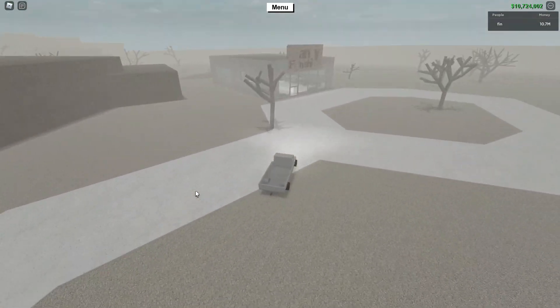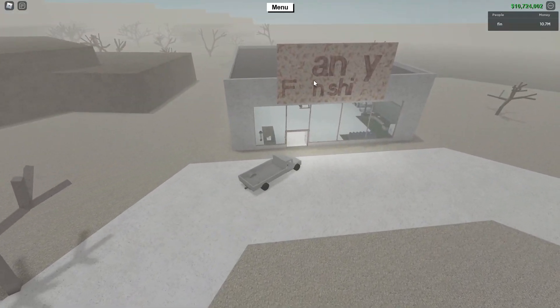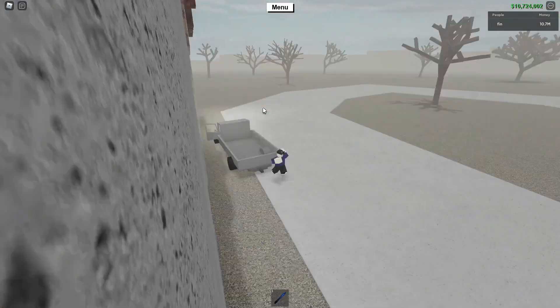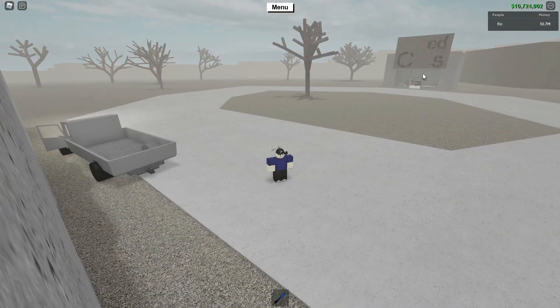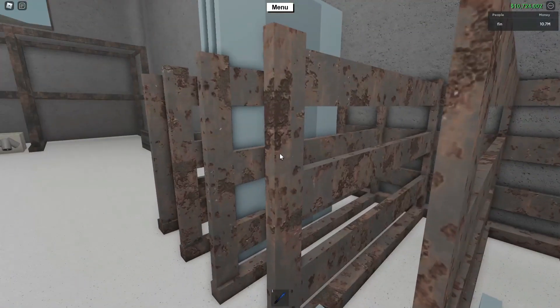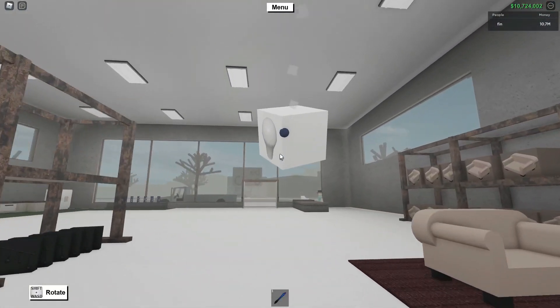Alright, here we are at Fancy Furnishings. If you see the rust on the store sign, that means the End Times Axe will work — same as the box cars over there, you see how rusty it is? The store should be rusty as well, as you can see. So you want to pick up your light bulb and buy it.